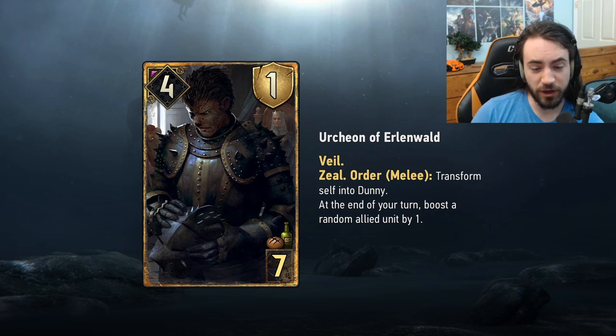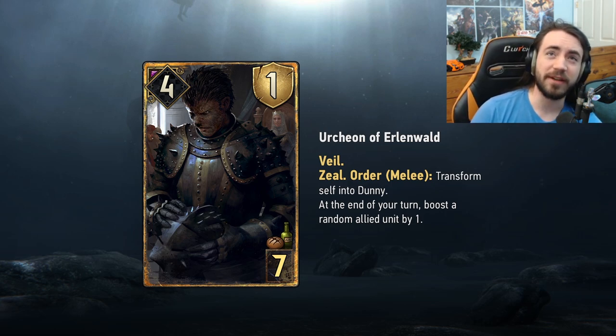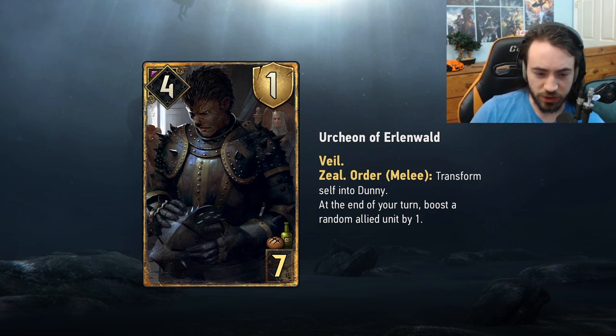Next card is the seven-provision engine for Nilfgaard — seven provisions, five strength, one armor, just like all the others: Veil, Zeal. Order melee: transform into Dunny. At the end of your turn: boost a random ally unit by one. I think this is probably my favorite one, just because of the transformation — let me show you Dunny.